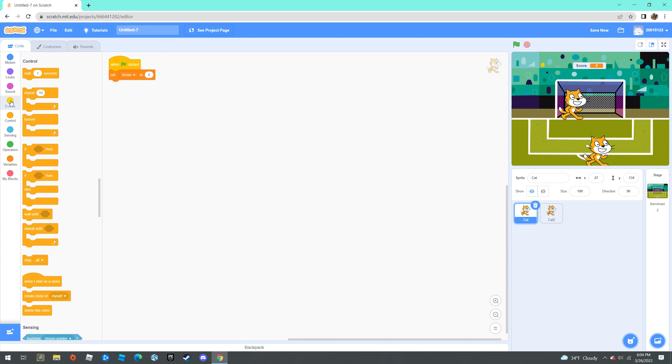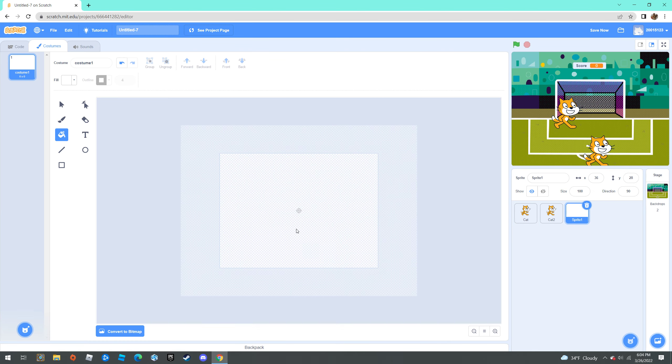The next sprite you're going to need — hover over the sprite area and click Paint. You're going to make a white square and size it perfectly so it fits exactly in the goal area.